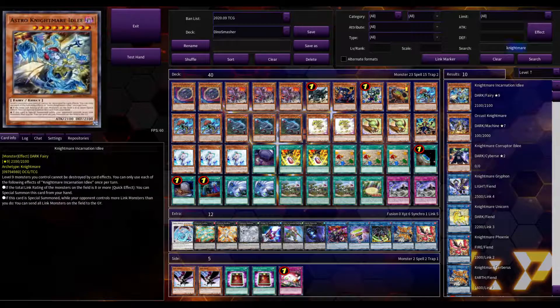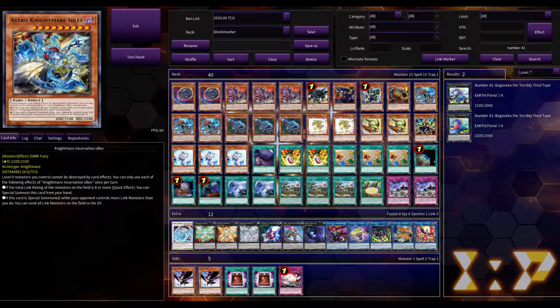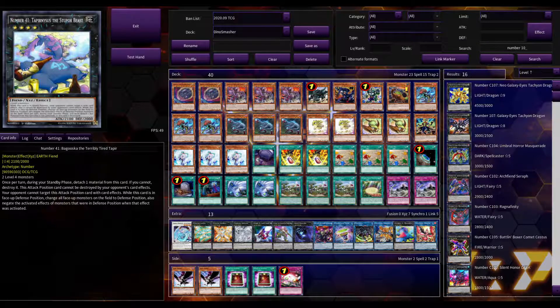Next we have Number 41 Baguska the Terribly Tired Tapir — he takes two Level 4 monsters. In attack position he can't be destroyed by card effects. In defense position, all face-up monsters on the field are switched to defense and the activated effects of all monsters that were in defense when their effects activated are negated. So if you have to go first you can sit on this guy and disrupt your opponent. He doesn't work on linked monsters since they can't go to defense, but he's pretty good otherwise. He's about a dollar twenty-five for the cheapest copy.